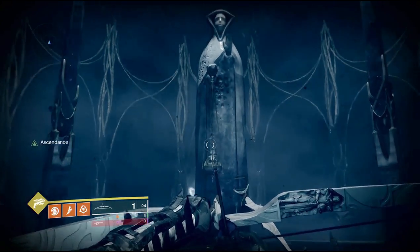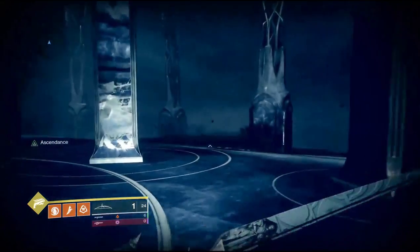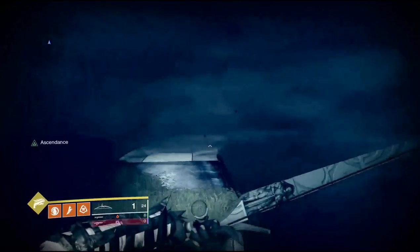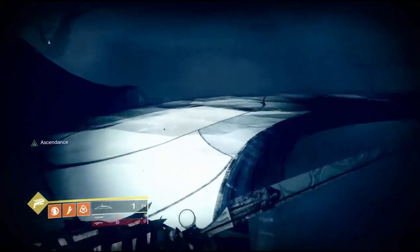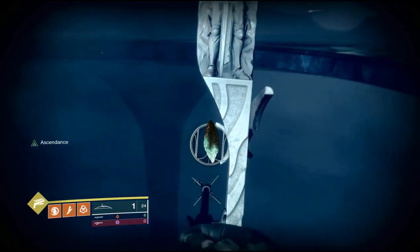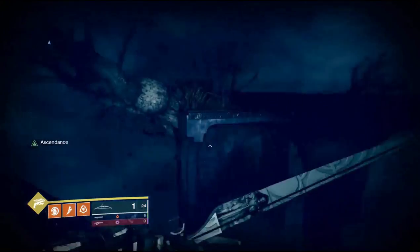After getting those ahamkara bones, go back to the middle where the statue is where you got your chest, and this time go off to the right side. I already got this egg but I'm still going to show you where it is — I'll put a picture of the egg in that place so you can still see where it is. Once you come to this little U-platform, look off to the right and behind this pillar your egg will be sitting right there.